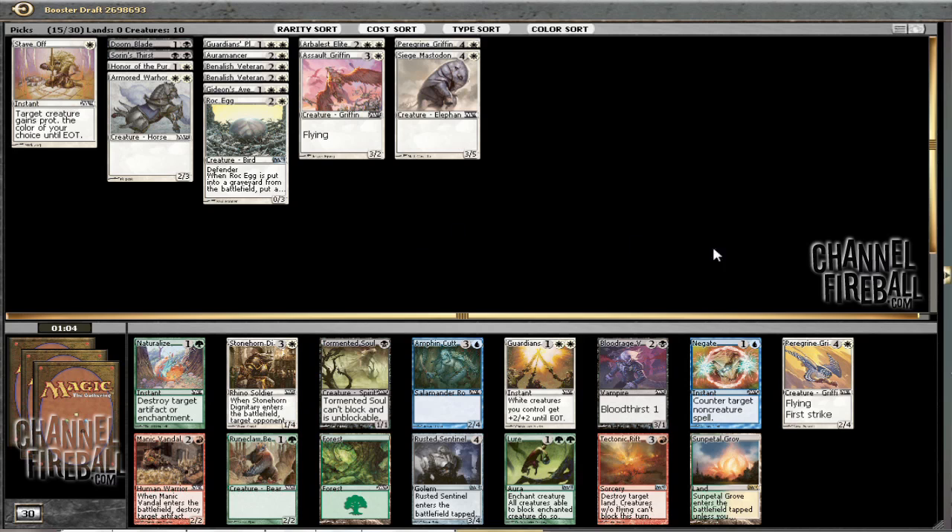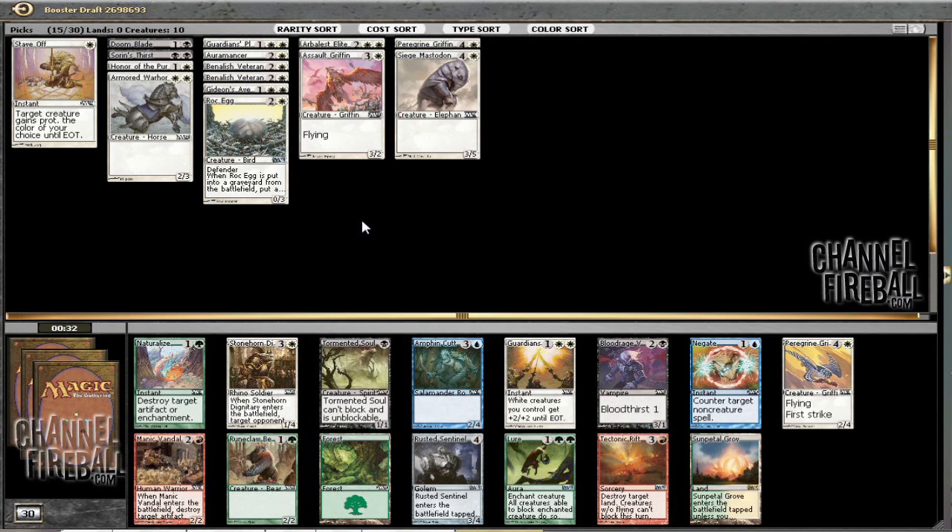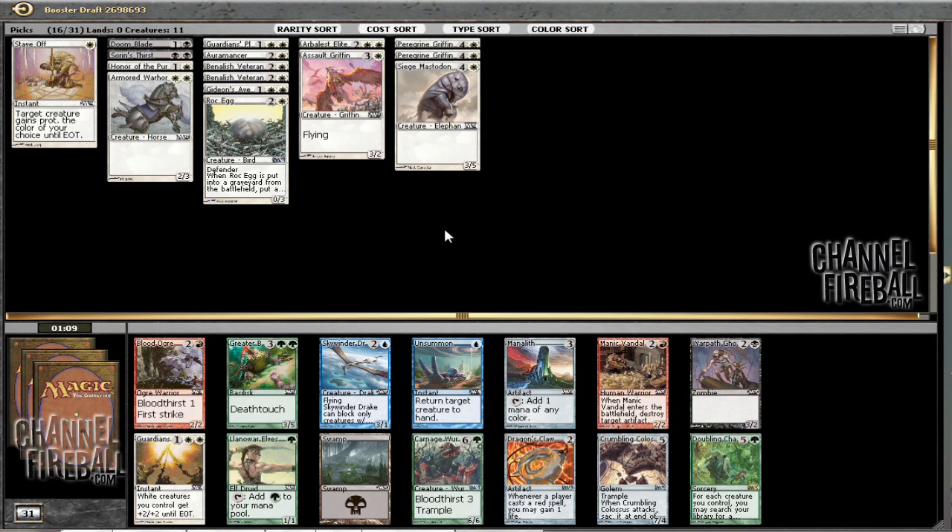What an exciting first pick — a Peregrine Griffin. I mean, it's gonna be that or Tormented Soul. Or I could take a Sun Petal Grove and try to splash Overrun, which doesn't seem all that good either. Yeah, I think the Griffin is it. Tormented Soul is the kind of card I would like, but I don't have any creature enchantments to put on it, and I don't want to play enough Swamps to reliably cast it on turn one.